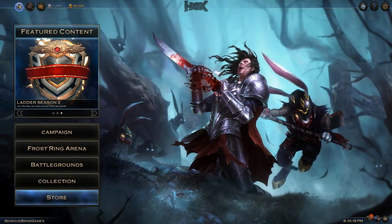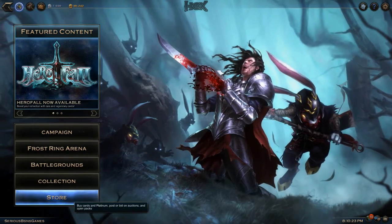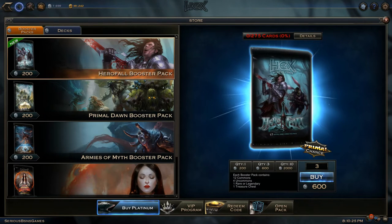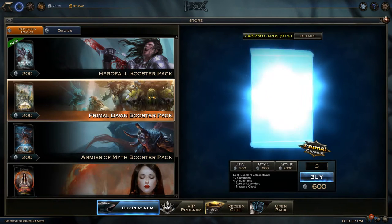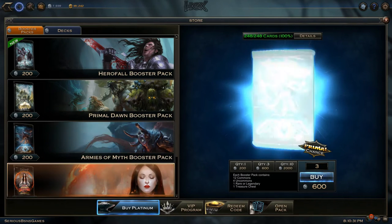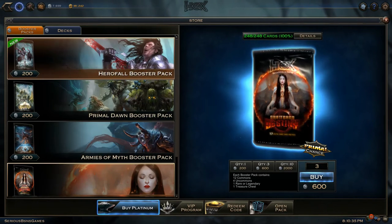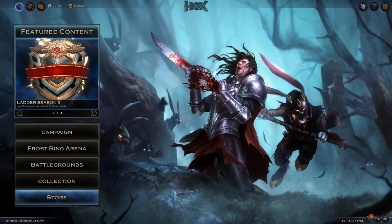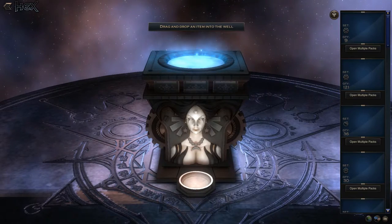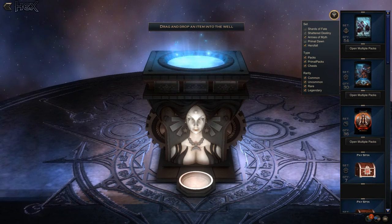I love the new interface. Every time Hex iterates on the interface it just looks so good. I love the new store options where it shows the number of cards you have out of the sets. I love the way this looks — it's now got the packs front and center, which is really where they should have been. I've already bought 50 HeroFall packs so let's go ahead and open them down.